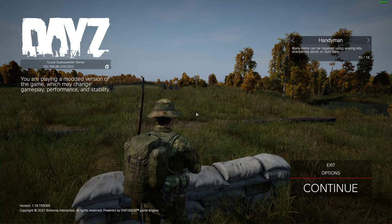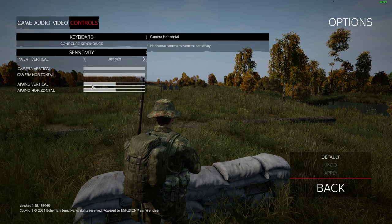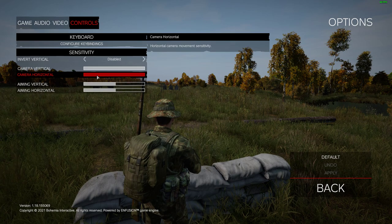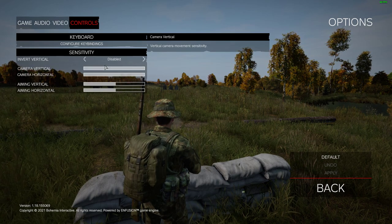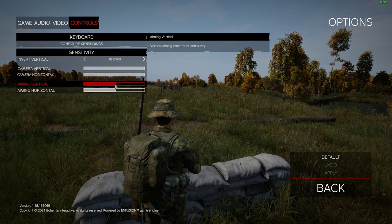In DayZ, in the settings if you go to Options then Controls, you've got sensitivity settings there as well. You've got sensitivity for camera horizontal and vertical — this is where you're looking around without aiming down sight — and then you can reduce the sensitivity for when you aim down sight.